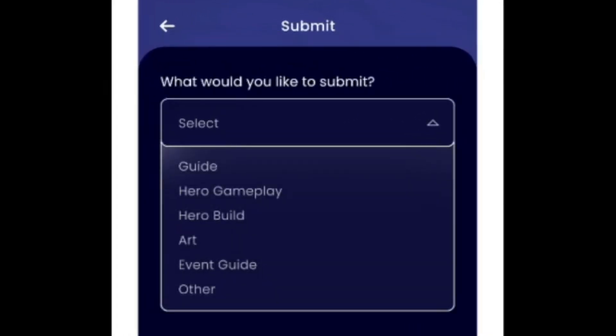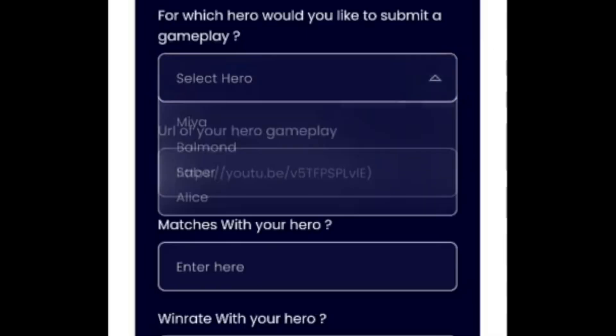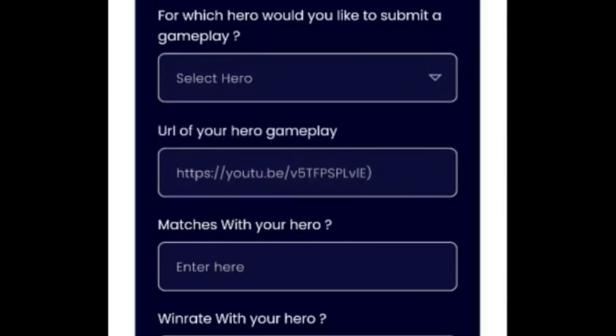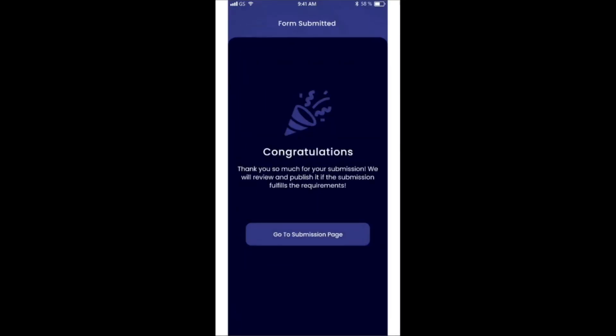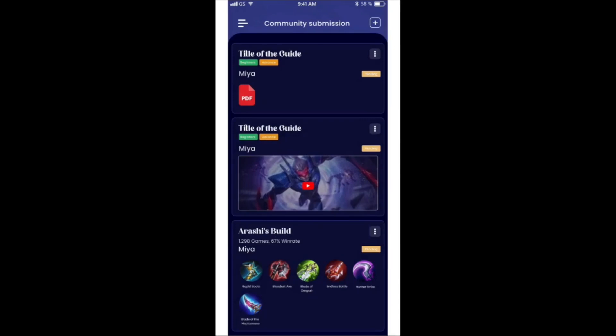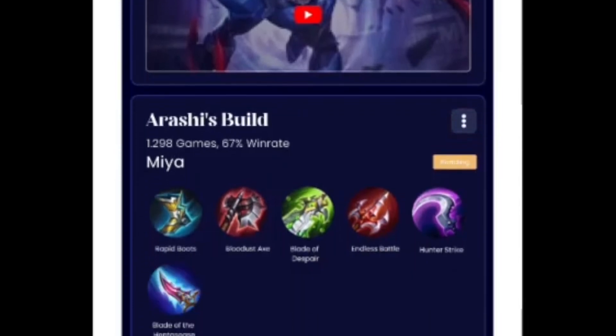Let me show you the submission form quickly. You can choose what you want to submit — for example, your awesome gameplay. You click on it, select a hero, send in the URL, and submit your win rate and match count with that hero. This gets sent to the guards — a role you can also apply for — who control all submissions and decide whether to make them public, so we avoid troll or low-quality guides.